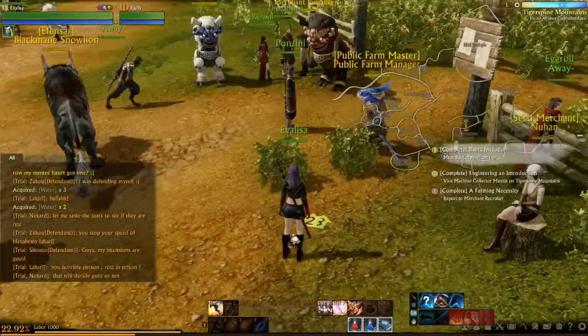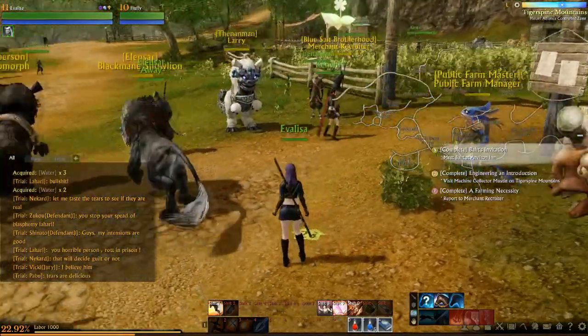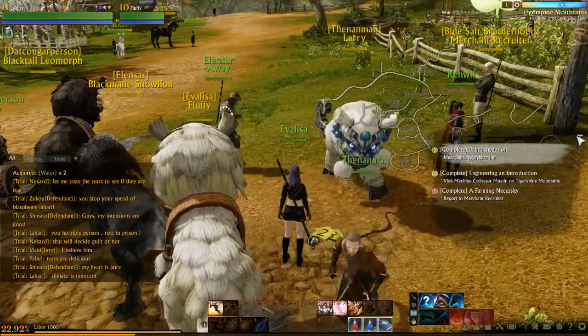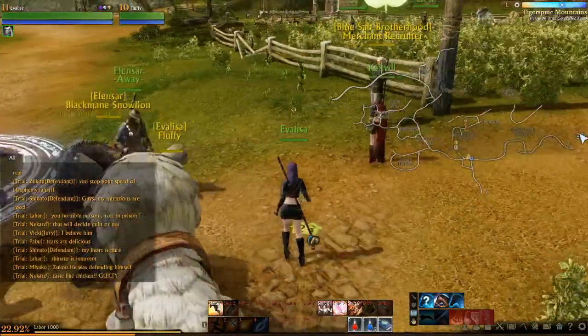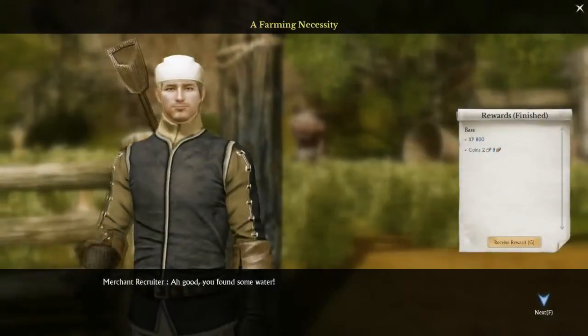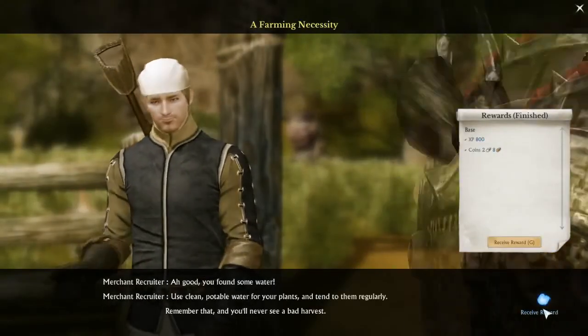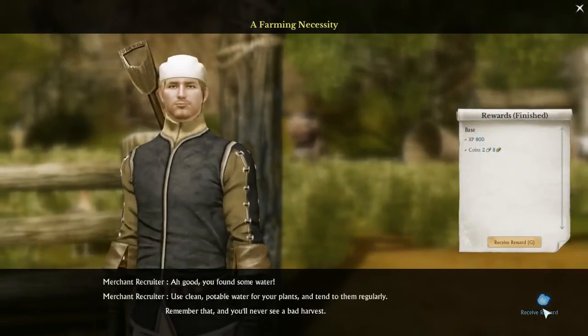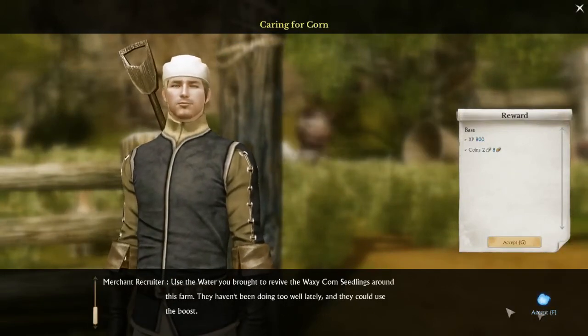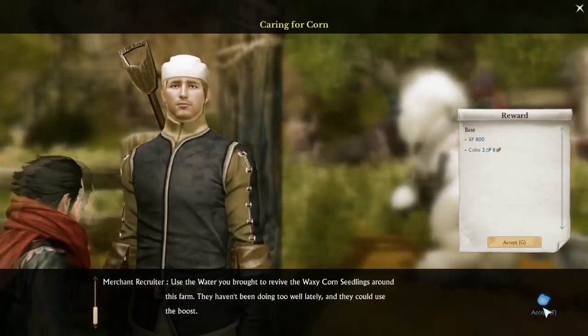Now what? Report to merchant recruiter. He's right here. It just didn't have the question mark over his head, so it kind of confused me. Use the water to revive and water the corn seedlings around the forum.